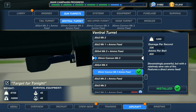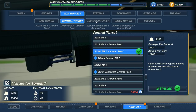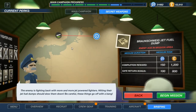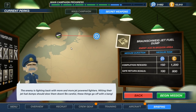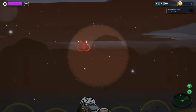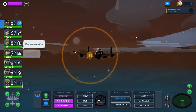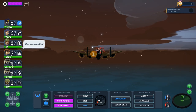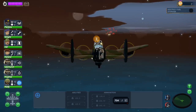I wonder if we could install a 50 cal Mark II - that's worse. We're going to install the quad ammo feeds everywhere. New mission: 'The enemy is fighting back with more and more jet-powered fighters. Hit their jet fuel dumps to slow them down - be careful, these things go off with a bang.' I think Riley's secondary skill should be gunner. She's a medic - why is she a medic? Because right now we could have done focus with her.